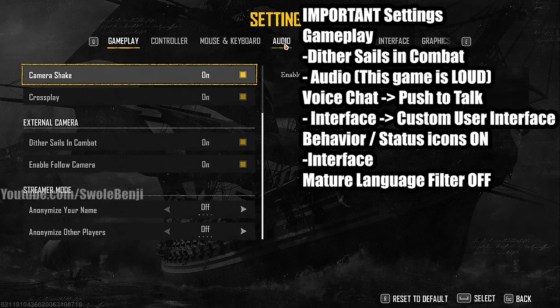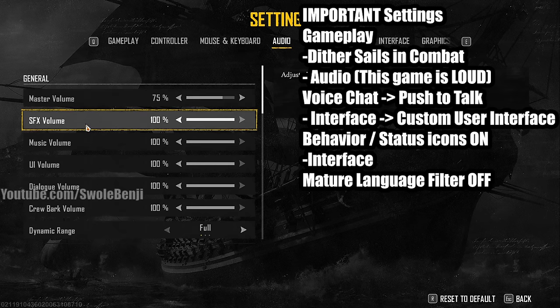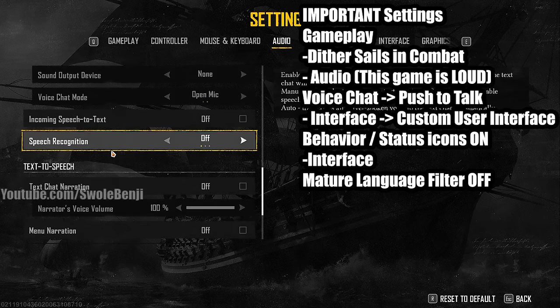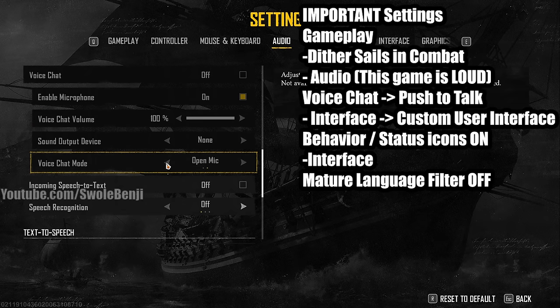This game is loud, so go to Audio and lower the master volume a bit. Later, set sound effect volume as high as possible and everything else lower, so you can hear when enemy ships are firing and block their attacks. Also scroll down to Voice Chat and make sure it's set to push-to-talk — otherwise strangers in your party can hear everything you say.